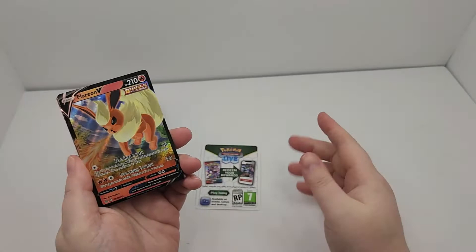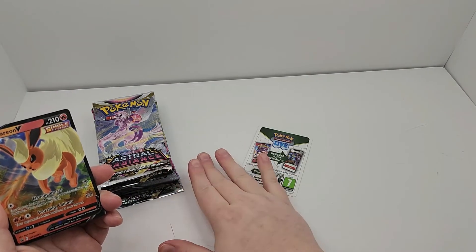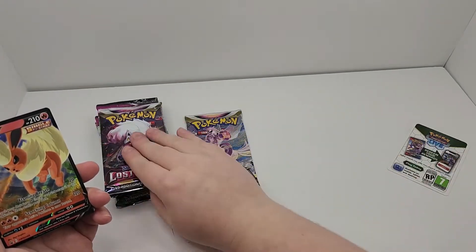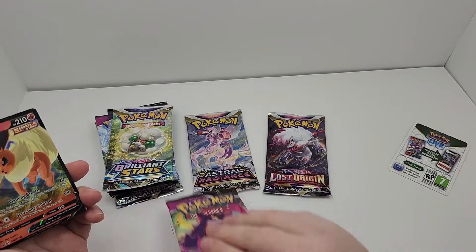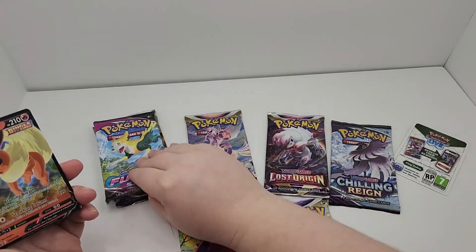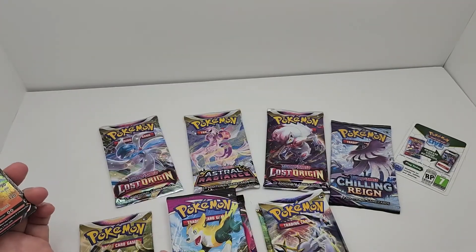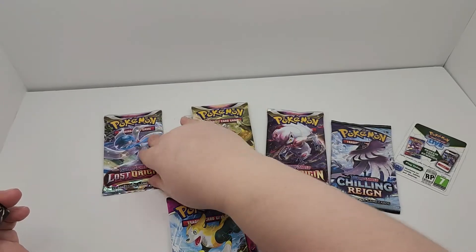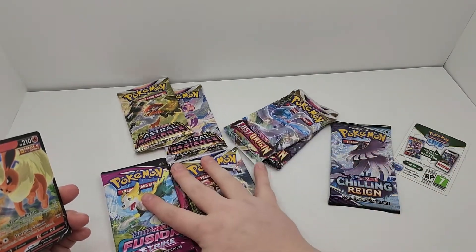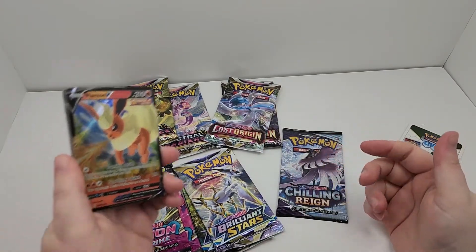So we have everything unpackaged. You get one code for the box, which of course we'll give away to you guys. Nine packs of cards, which appear to be Astral Radiance, Lost Origin, Fusion Strike, Brilliant Stars, Chilling Rain, Fusion Strike, Brilliant Stars, Astral Radiance, and another Lost Origin. So these are the packs you get in this box.